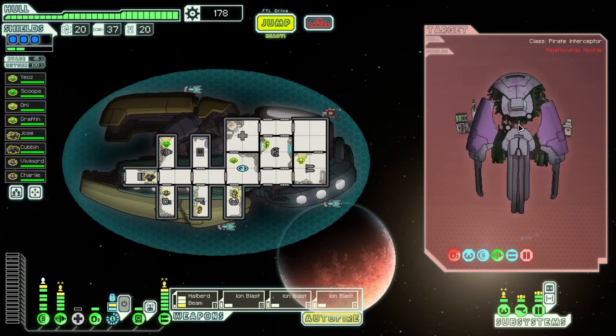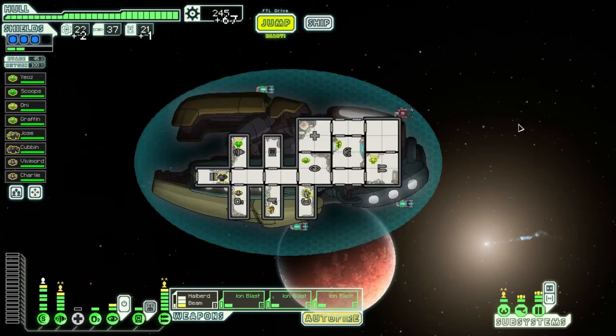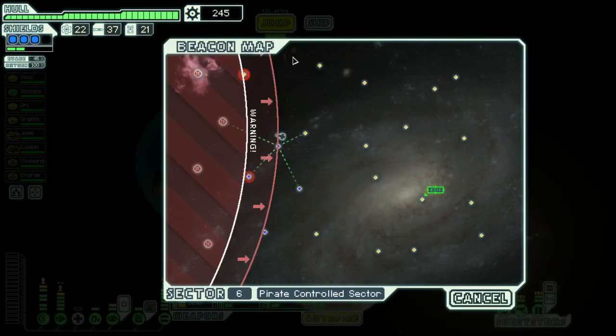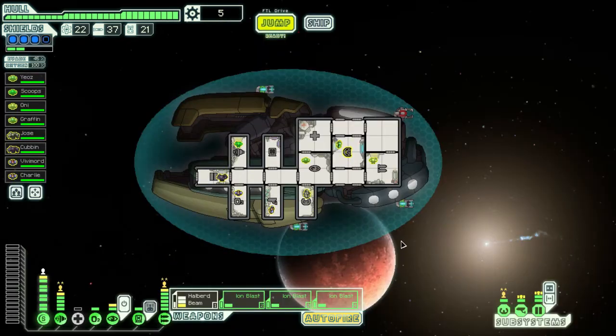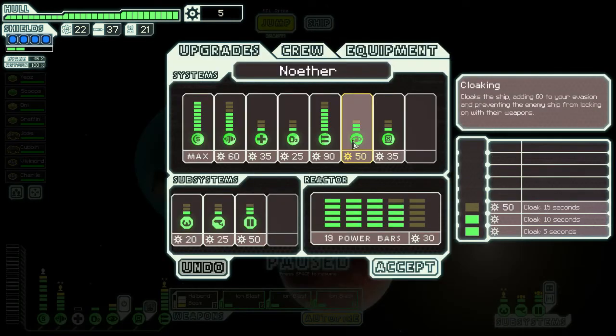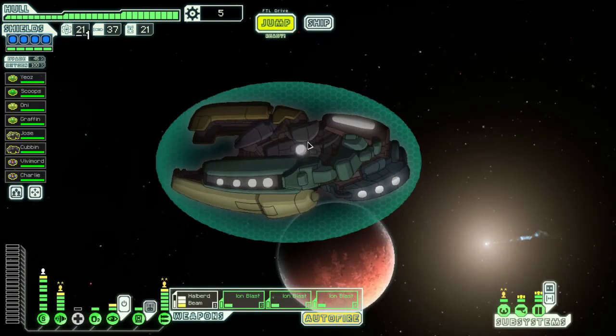I've got 20 fuel, I'm good for a little while. 61 scrap. Let's get shields upgraded again. Next is going to be cloaking and hacking, I think. We'll go with that.